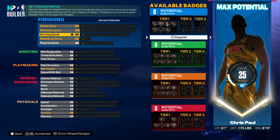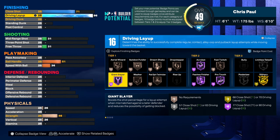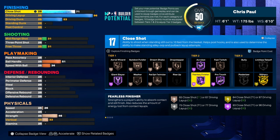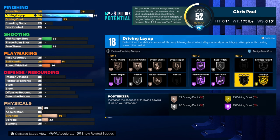Chris Paul is a real good finisher on the rim, so I gave him a 96 driving layup. You're 6'1", so you're gonna need it. You're gonna need this badge on Hall of Fame and this badge on Hall of Fame. Unless you wanna split it up between these two. He doesn't really get driving numbers, but I put his driving numbers to a 53 just so that he gets 17 finishing badges, and then this up to 78 so he gets 18. So you'll be able to get Slithery as a core badge, and then you can get Acrobat.